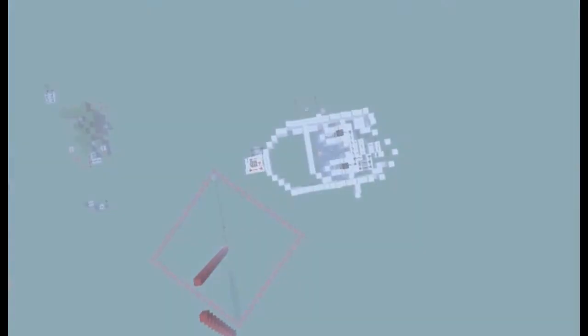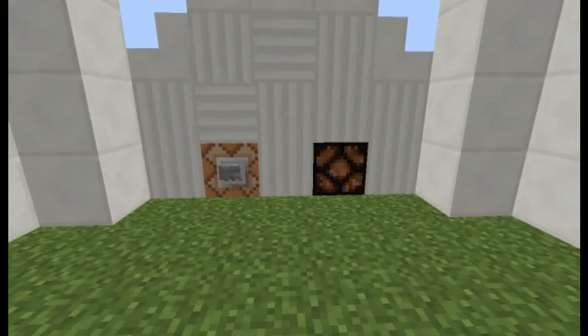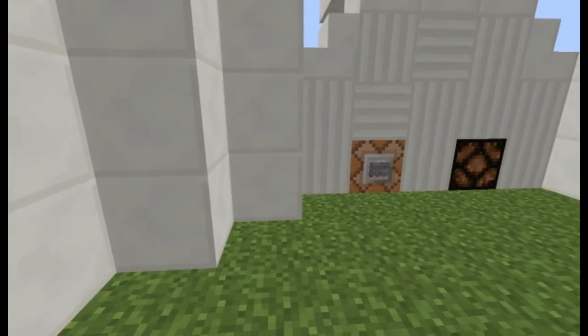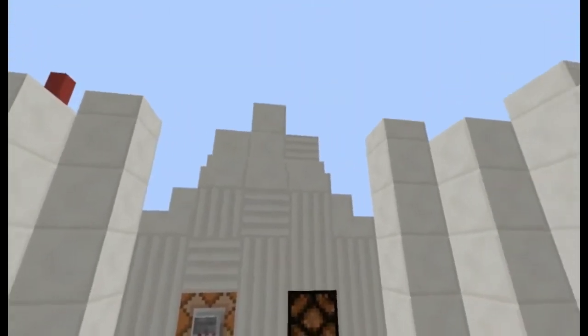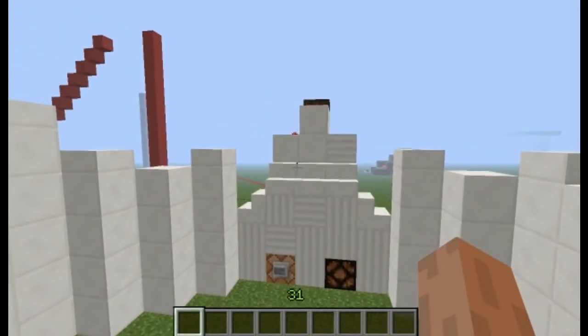Hello again, and welcome back to Minecraft Winventions. Today we'll be taking a look at some of the snapshot features, namely the light detector, to create a very powerful timer. This timer is incredibly flexible, nearly lagless, very easy to create, and takes up no larger than about a 9x9 area. I'm going to call it the Storm Clock.